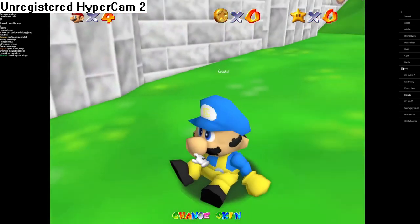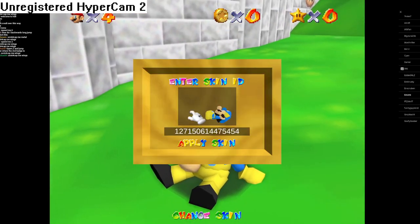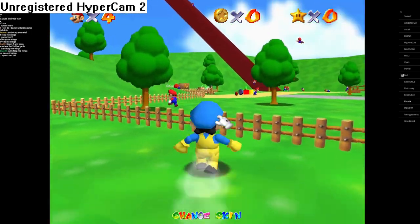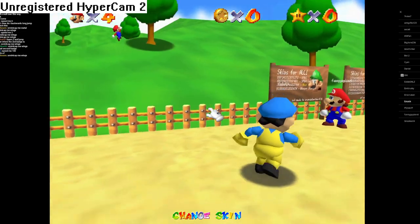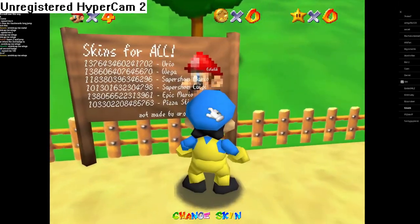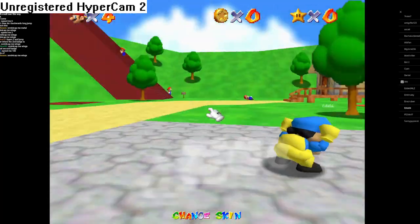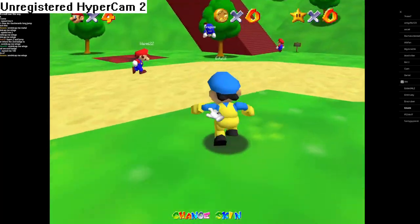To change your skin, which you saw me do, you click 'Change Skin' and put any skin there. There are skin IDs on the board over here. I'm going to change into one of the developer-approved skins. There's a tutorial on how to make skins in the Discord, which I'm going to click the example on.